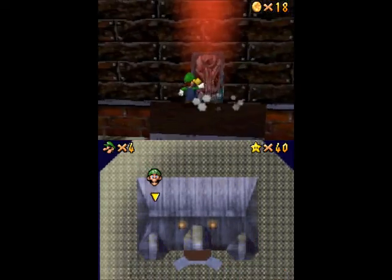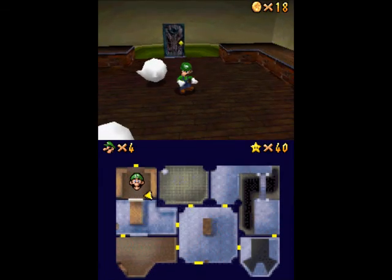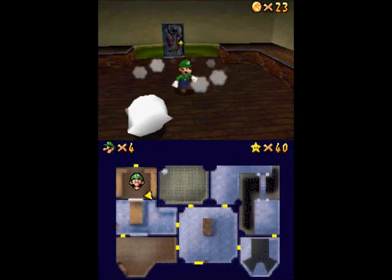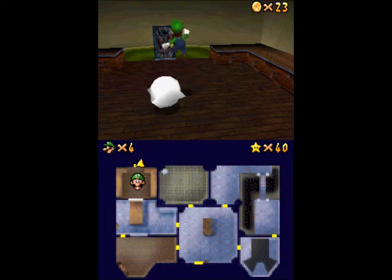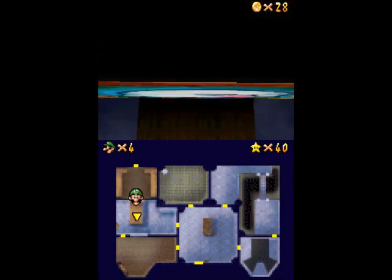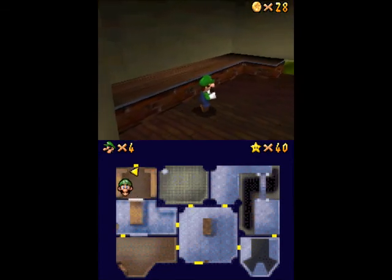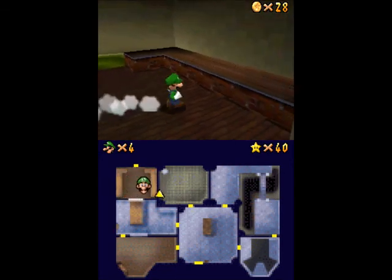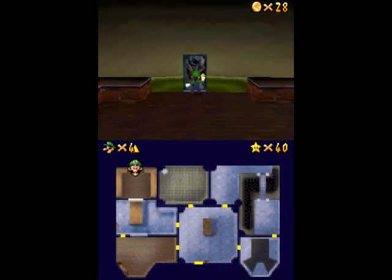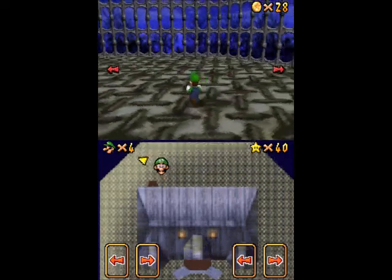Let's just go in this door here. There's a Boo here, and as you can see each Boo gives out a blue coin, which is always nice. We can't really go in that way. Is there a Power Flower? No, I guess not. That's a bummer. I guess we just gotta go around front then.